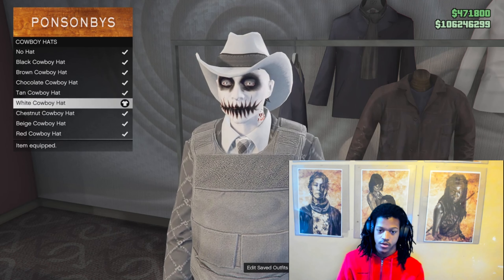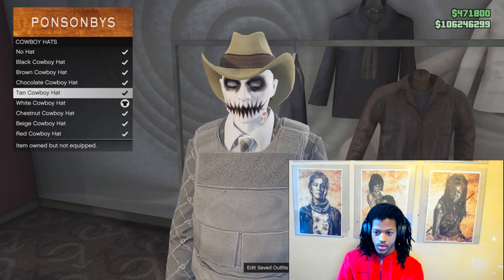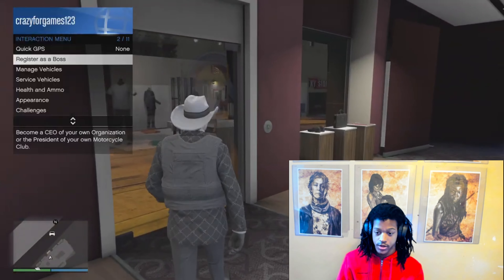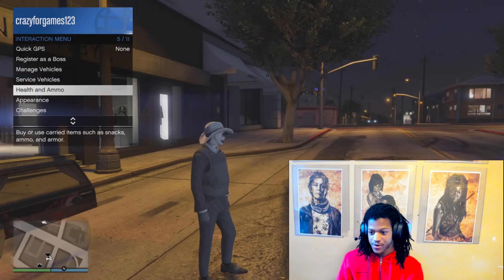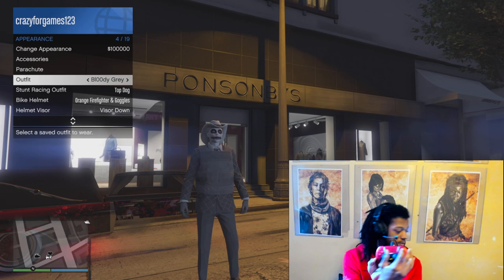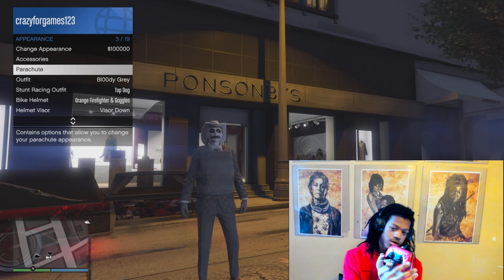And then the mask — I'm about to show you the hat and mask glitch real quick. But once you put on the mask, you want to save the outfit with the mask first before you do the hat and mask glitch. I'm just going to save it in a random slot. Y'all name it whatever. Save it with the mask first, and then you go to the hat section, you put on the cowboy hat. I'm going to explain the hat and mask glitch to the ones that don't know.